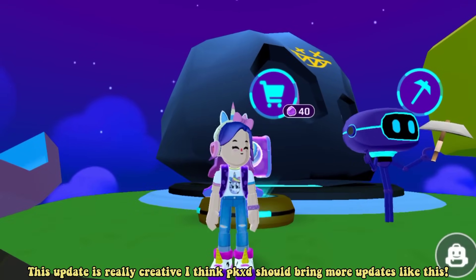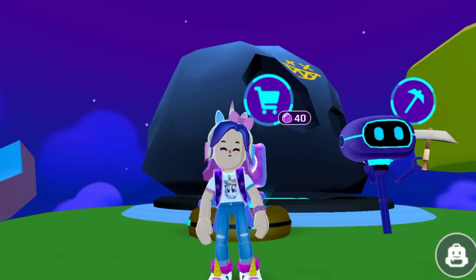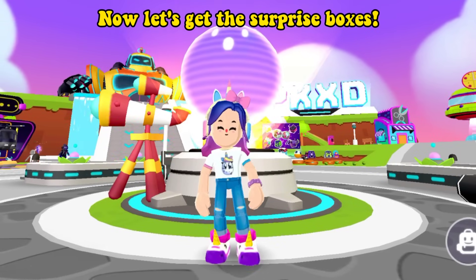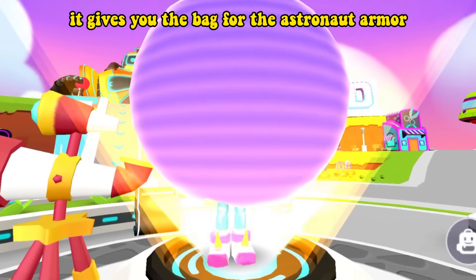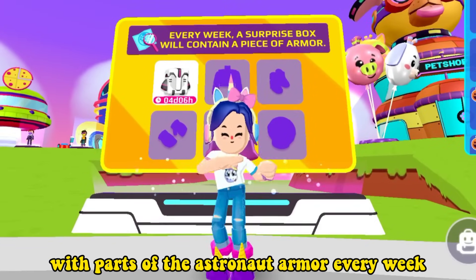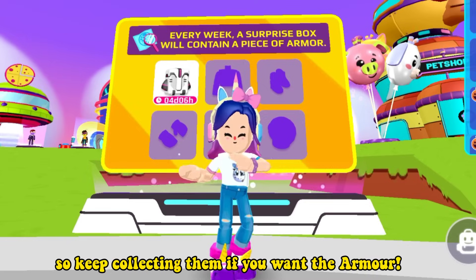This update is really creative — I think PKXD should bring more updates like this. Now let's get the surprise boxes. The first one was in the iRobot, but I claimed it already — it gives you the bag for the astronaut armor. We'll be getting surprise boxes with parts of the astronaut armor every week, so keep collecting them if you want the armor.